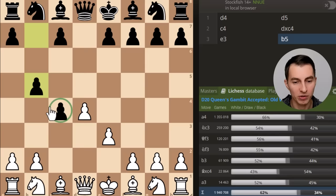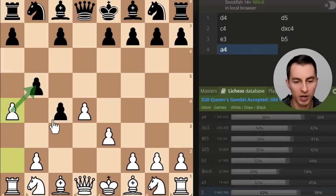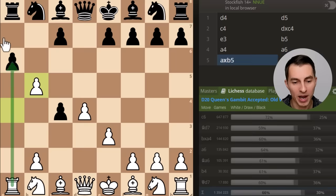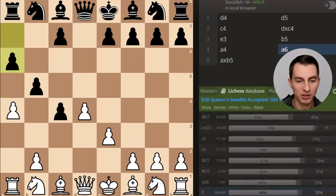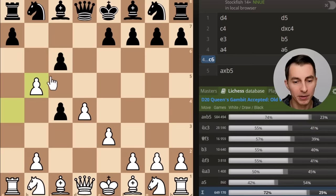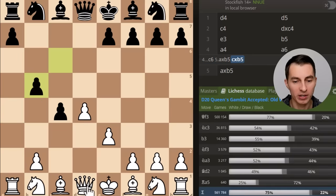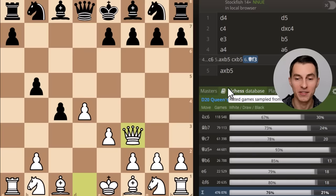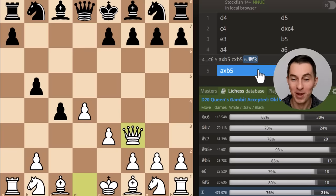Pawn b5 is basically a losing error. If black tries to hold on to this pawn on c4, white can undermine it by playing pawn to a4, breaking up the pawns. Black cannot defend with pawn a6 because after white captures, the pawn is pinned and cannot recapture. If black protects with pawn c6 - the top choice - white trades the pawns and plays queen to f3, which basically wins the game. Black cannot avoid material loss, so that's how so many games end just like that.